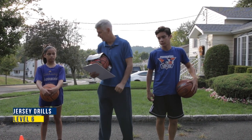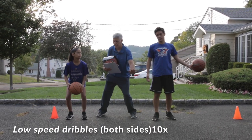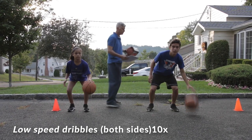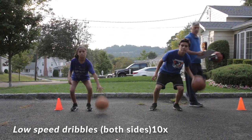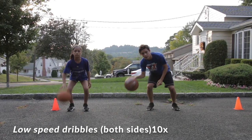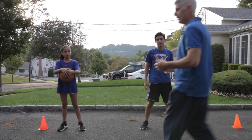Level six: speed dribbles. Start with the left hand, low, eyes up, and 10 super fast dribbles, then switch to the right. The faster you dribble, the more control you have. Keep practicing those speed dribbles.